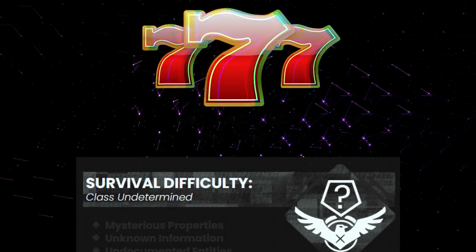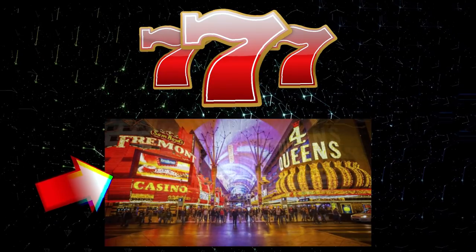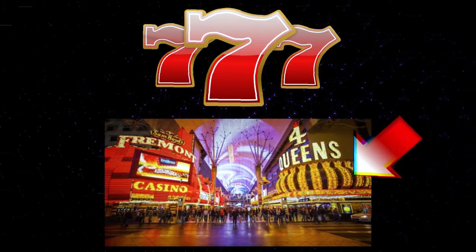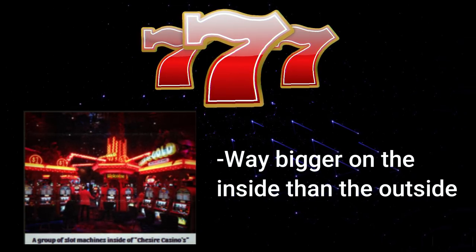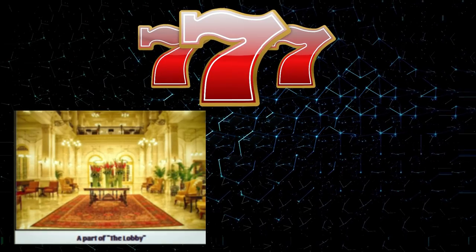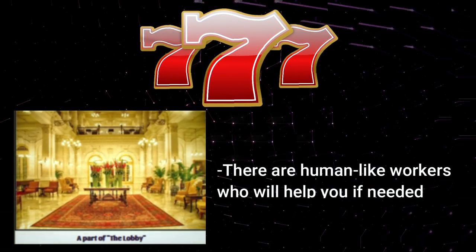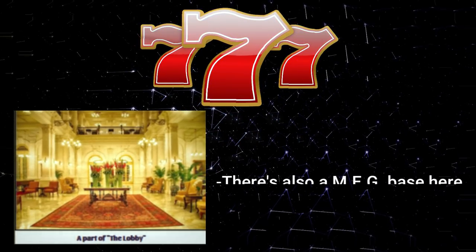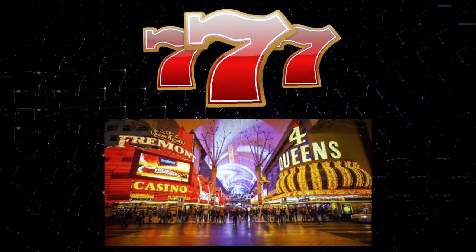Level 777 is classified as class undetermined and is pretty much a street that runs directly down the middle of the entire level. On each side of the street there are casinos. The street itself is only about 14 kilometers long and there are no alleyways, so the casinos are literally directly touching each other. The casino buildings are way bigger on the inside than they look on the outside. When you first get to the level, you'll be in a building called the Lobby, which is the smallest building on the level — it's kind of just like an entry point. The lobby area has human-like workers that will help you with anything if you ask, and there's also a MEG base located here.